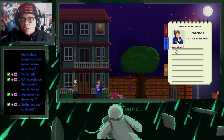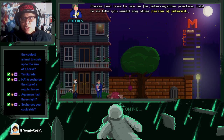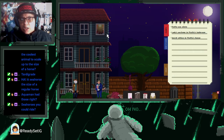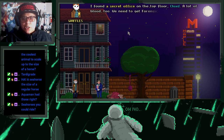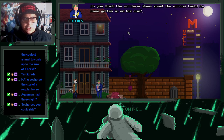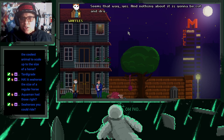Waffles, did you find a way to get to the top floor? I found a secret office on the top floor, chief — a lot of blood too. We need to get forensics up there. Do you think the murderer knew about the office? Could he have gotten in on his own? It's hard to say — he could have been invited in or just knew how to gain access. Looks like this has turned into quite the case, Waffles. Seems that way — yes, and nothing about it is going to be cut and dry.